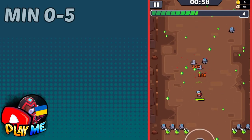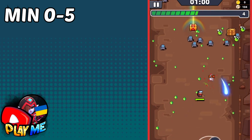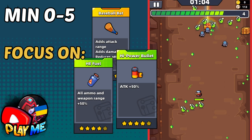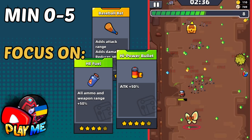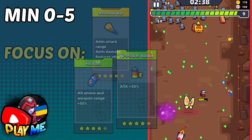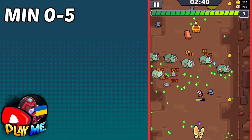In the first five minutes, besides choosing the right skills, focus only on baseball bat, fuel and power bullet. Getting higher stars, especially till minute two and 30 seconds, will let you kill more enemies. So as a result, you will gain more skills.